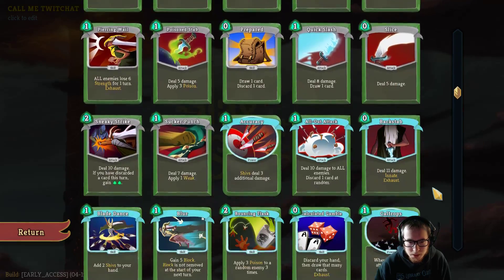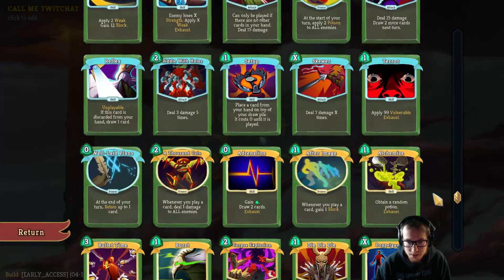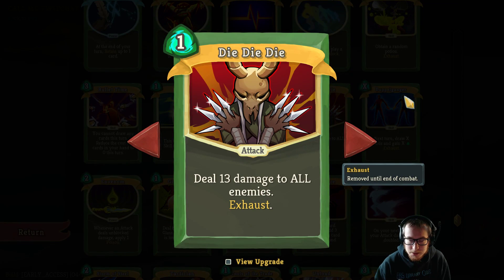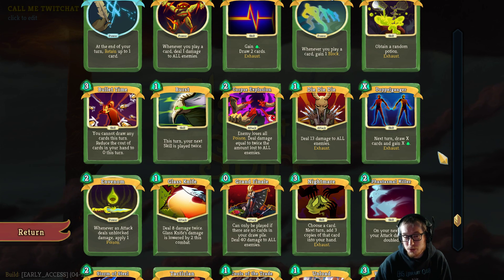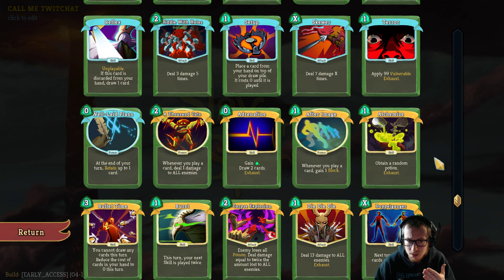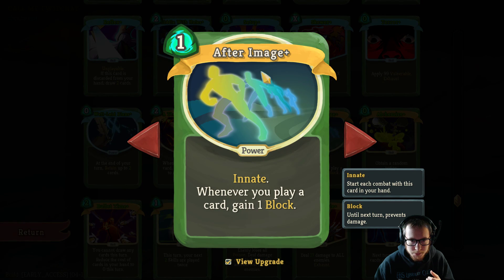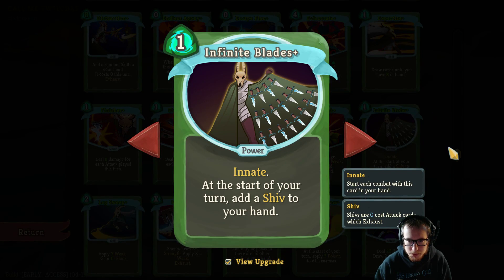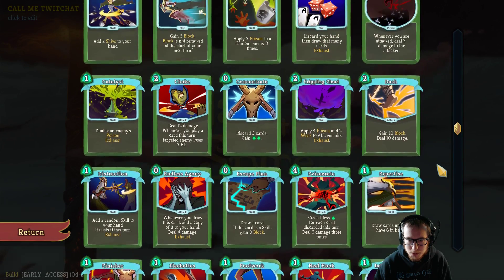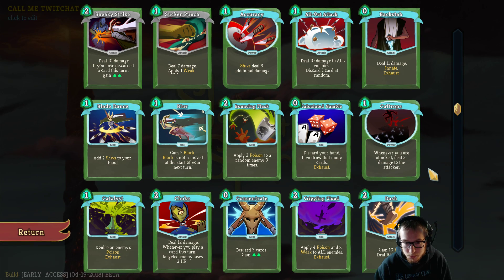Backstab is very strong. Other cards which exhaust, like Endless Agony — 8 damage for 0 energy and it exhausts — or Die Die Die, 15 damage to all enemies and it exhausts — are generally pretty strong for the same reasons. But the fact that Backstab shows up in your Turn 1 hand and costs 0 energy sort of pushes it over the edge. Silent can end up playing a Turn 1 strategy. There are powers which become innate — After Image becomes innate, Infinite Blades becomes innate — so you can craft very particular Turn 1s, and Backstab will often be a valuable part of those.